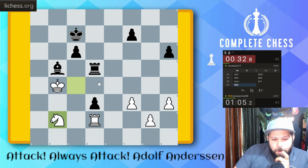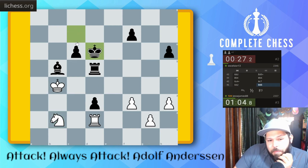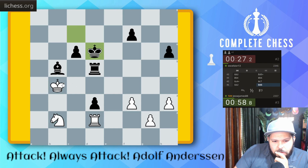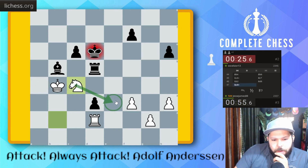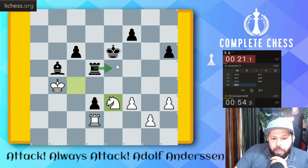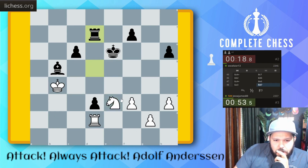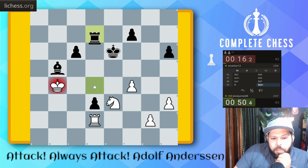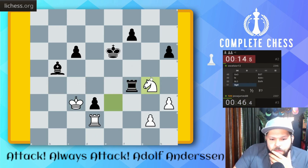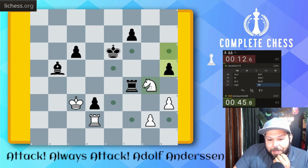King D6 — Knight C4 check looks annoying again. Check here, Knight E3, Knight F1, E3, Rook D4 check — or Rook E5 is stronger. Let's go F4 — blunder! Rook D4 check and takes. Oh no. Knight G4 — the only thing I'm really going for is time at this point.